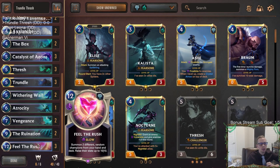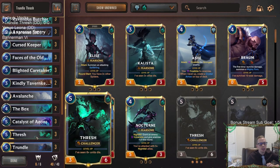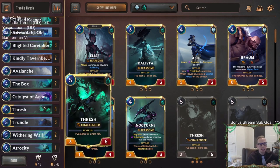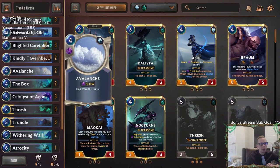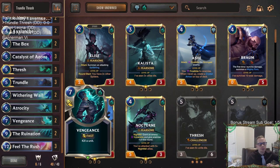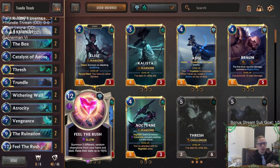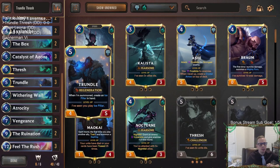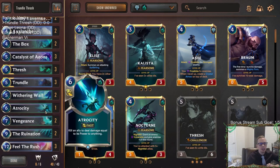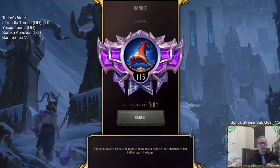We'll have Ruination to clear the board, Feel the Rush to get some 10/10s in play with our two champions. With Thresh we want six units to die, and having Caretaker, Curse Keeper, and Ravenous Butcher makes that easier. We can slow opponents going wide with Avalanche and The Box. Withering Whale is also in here, and we can finish games with Trundle's Ice Pillar giving overwhelm, then Atrocity. Let's play our five games in ranked.